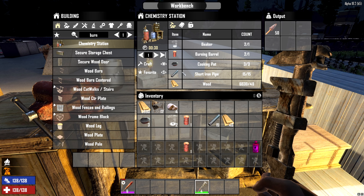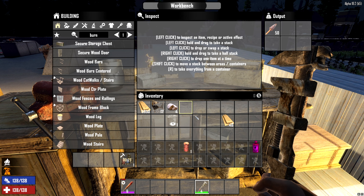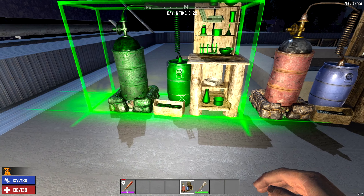So with our pipes and everything in hand, we can finally produce one of these chemistry stations. We'll just craft that up, and then when it's finally made, just find a place to put it. We'll replace this old one here.